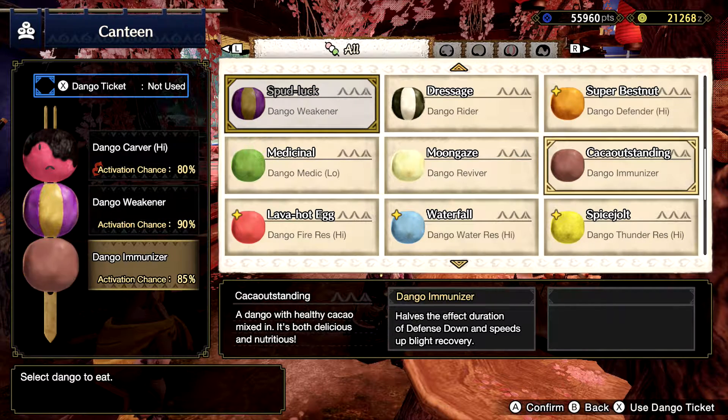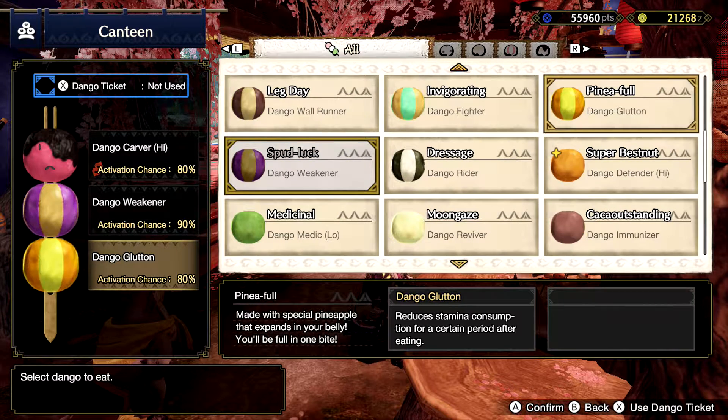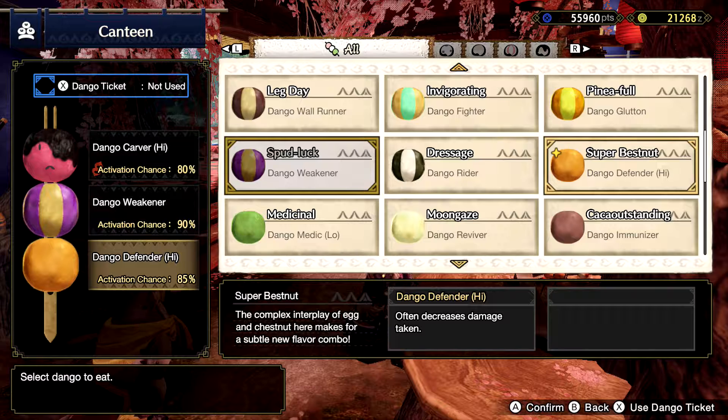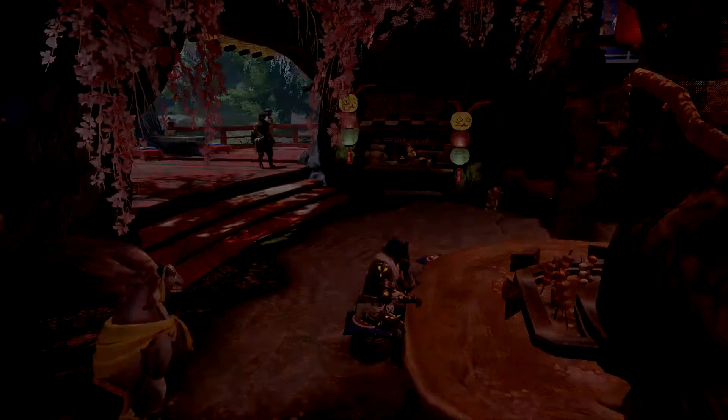I didn't realize the Rajang actually has electricity as its element. I might adjust my loadout — or I could just do this, which would make defense a little bit better since it often does that. Let's do that because it's all attacks anyway.